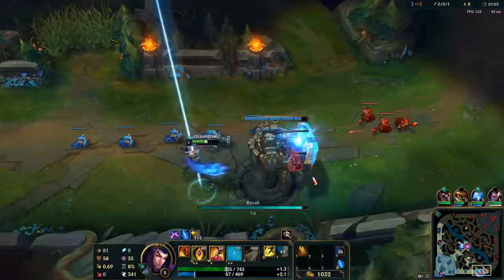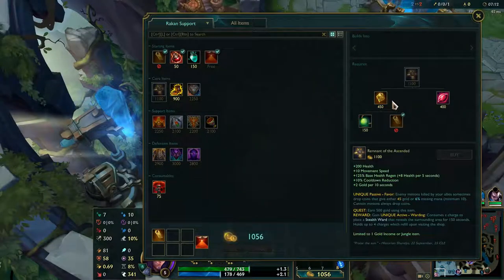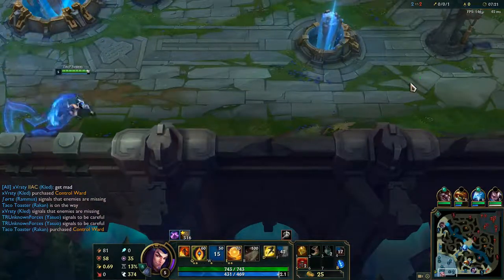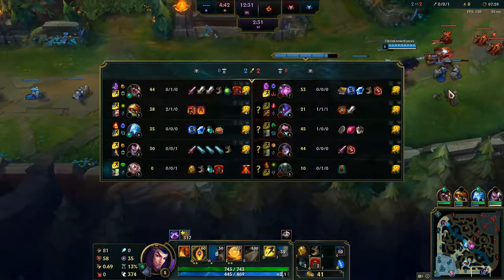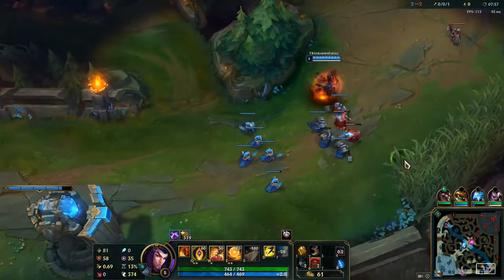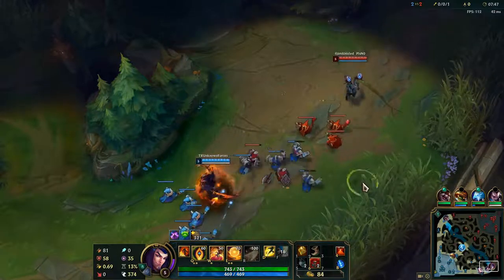I'll just recall here and get the minion XP. Going to get some boots, a refillable, and two control wards. I'll W to get back to lane a little bit faster. Both me and Yasuo got a little bit of solo XP — he backed a little bit before I did, so I got some solo XP and then he got some solo XP when he got to lane before me. They backed, so he should be able to push in both these waves and we should both be level 6 by then.